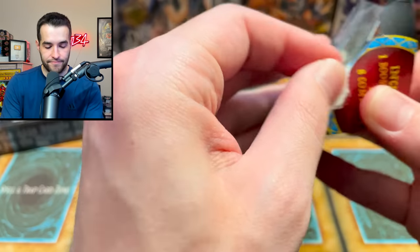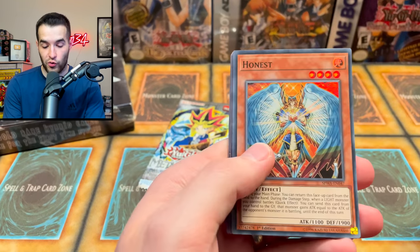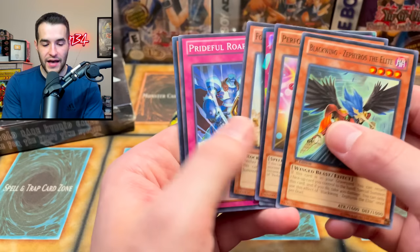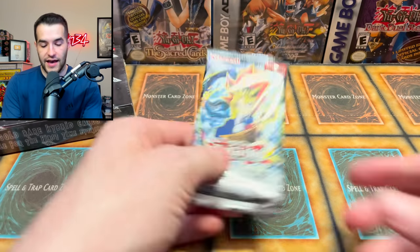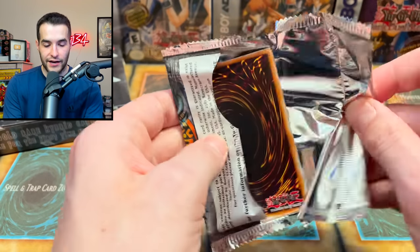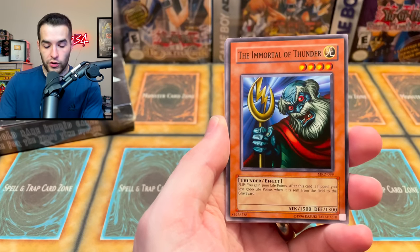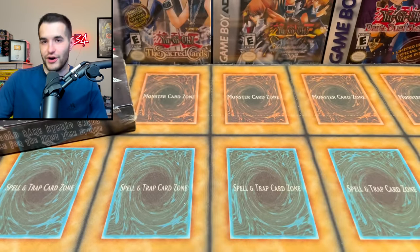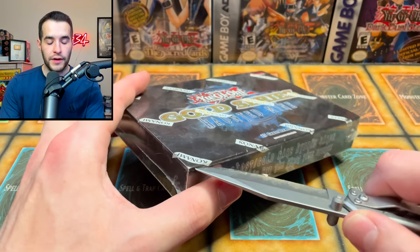Congrats on the double Solemn! We are down to the final two packs. This has been the most fun by far of the three — crazy awesome stuff, so many good throwbacks. Probably the best old-school mystery box with ghosts and stuff that I've ever opened. Metal Raiders — let's see if we can pull something. Petite Moth, Crawling Dragon, Immortal Thunder, Ocubeam, Fake Trap, Trent, and Electric Lizard — no Petite Moth pull.